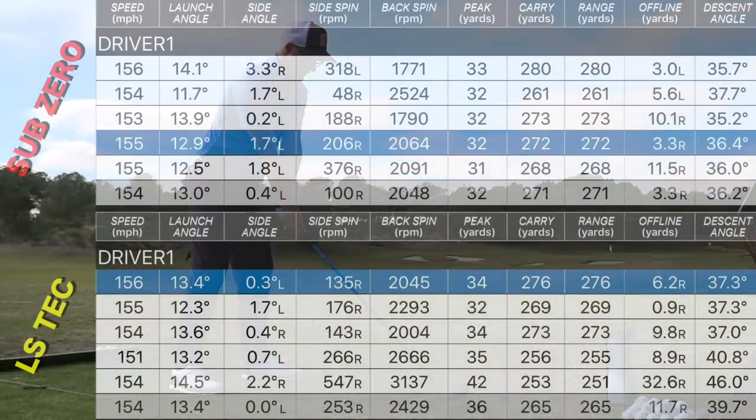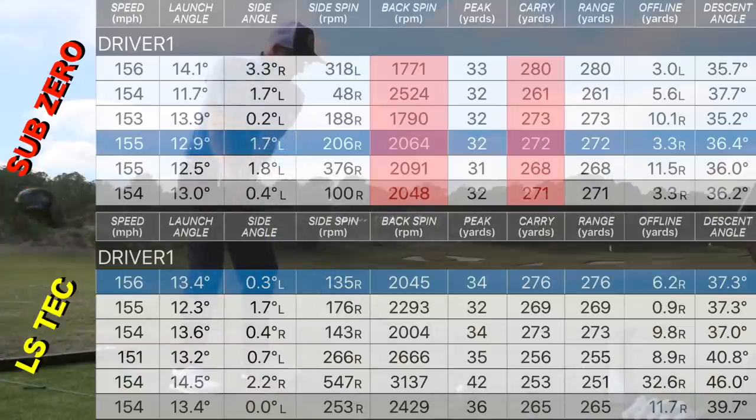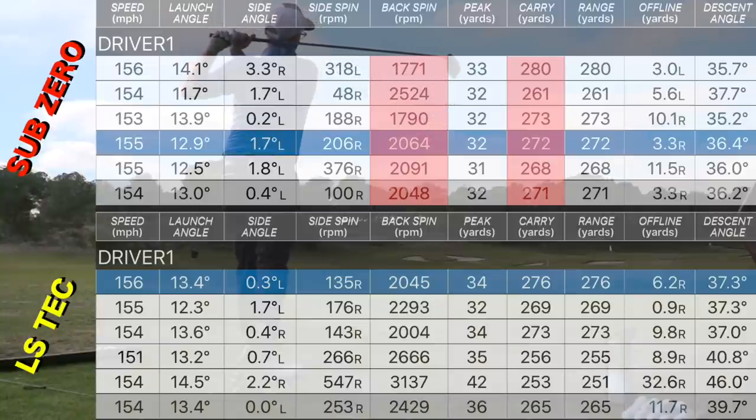Giving my back a rest in the buggy here — let's look at the numbers. Epic Sub-Zero is averaging spin at 2,000, dropping down as low as 1,700, not going above 2,500, which is what I like about that club — it stabilises. Average carry 271 yards, furthest one out there 280. Now I'm using range balls so there will be a fraction increase, but I've been doing on-course testing here as well and in the warm weather I'm seeing these kind of numbers out on the course too.